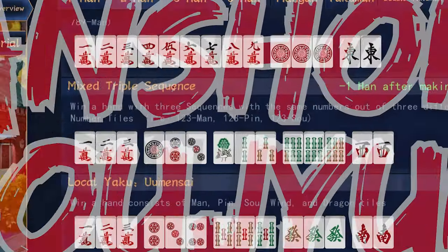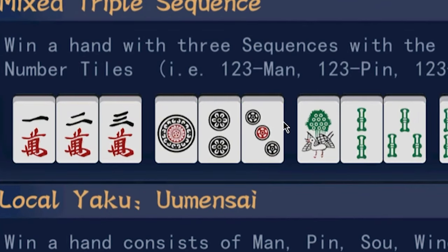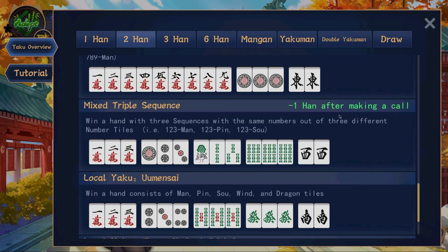Next is sanshoku dojun. You can get this yaku if you have three identical sequences in three suits. So here there's 1-2-3 man, 1-2-3 ball, and 1-2-3 stick. Once again, if you make a call this will be minus one han, so you only get one han if your hand is open.